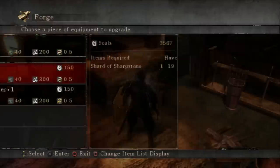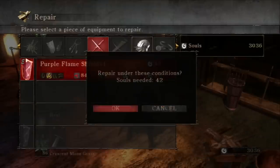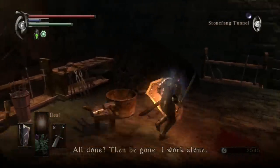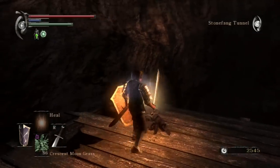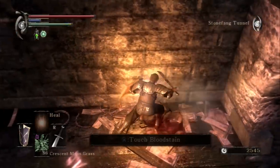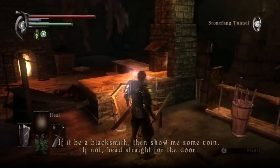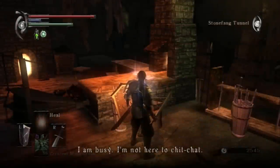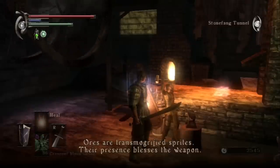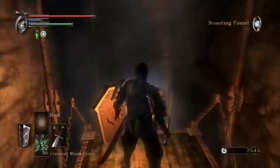The Demon's Souls upgrade system is pretty in-depth. There are all sorts of different stones with names like Mercury Stone, Sharp Stone, Hard Stone — the basic ones being Hard Stone and Sharp Stone. The other stones create branching paths that add prefixes to items. Most of them require a basic item to be upgraded to a certain level first. For instance, you can use Sharp Stones to upgrade a Broadsword to Broadsword plus three, then use a Sucker Stone to turn it into a Tearing Broadsword, and continue upgrading that up to Tearing Broadsword plus five. You can also combine items with Major Demon's Souls to create new unique weapons.